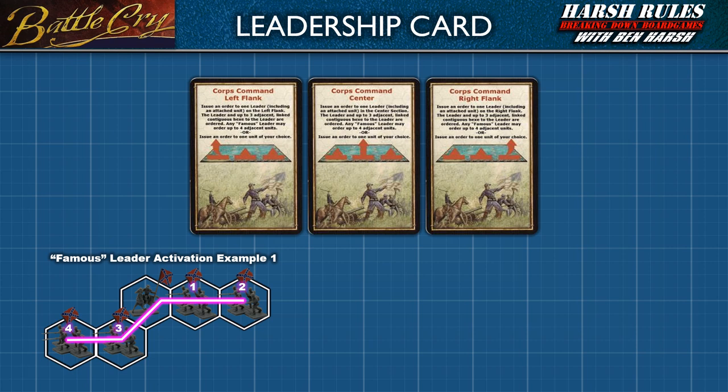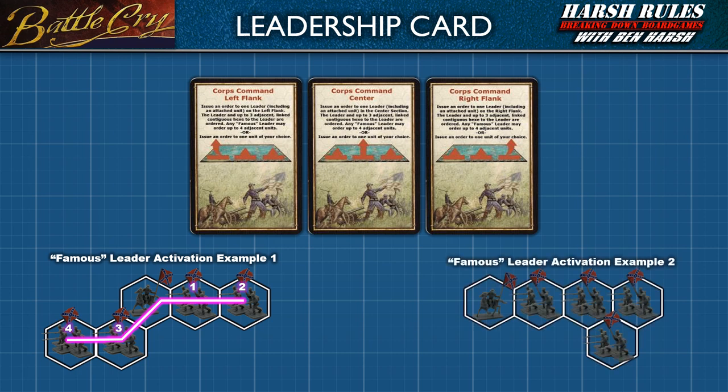Leadership cards allow you to order a leader, and then cascade that order from that leader to any units attached to them — basically in the same hex — plus a given number of units or leaders in adjacent linked hexes to move and/or battle. Units in adjacent linked hexes may be in different sections of the battlefield, as long as each ordered unit is adjacent to at least one other ordered unit, and at least one of the ordered units is adjacent to the designated leader. In this way, a leadership order enables you to chain units to move and/or battle in a coordinated fashion. Be aware that once a leadership order is issued, that leader may not detach from a unit.